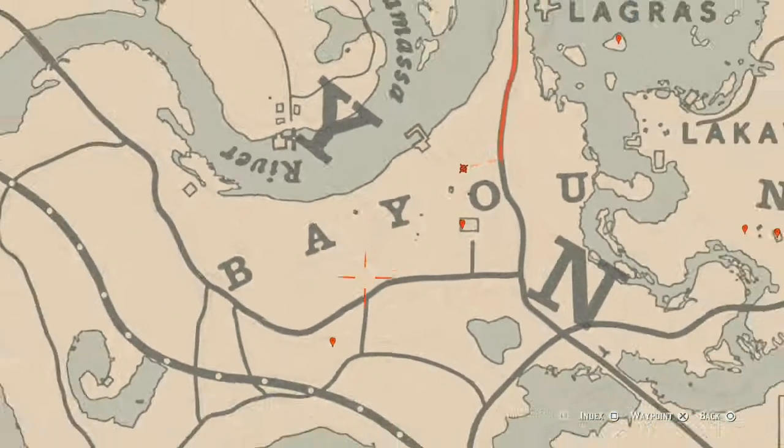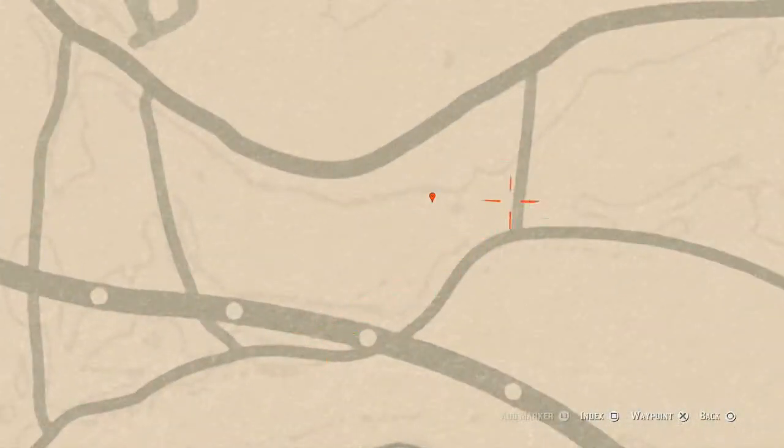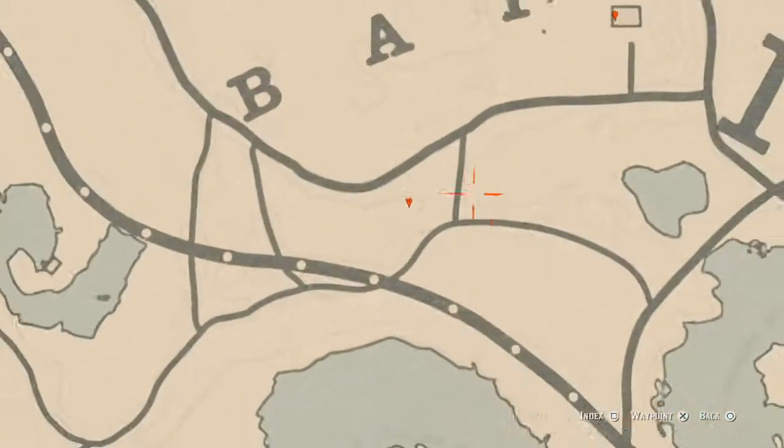Let's go down a little bit to our next marker — if you pay attention to these lines it's pretty easy to find. Right here at this location you will get another random fossil, so grab that as well.